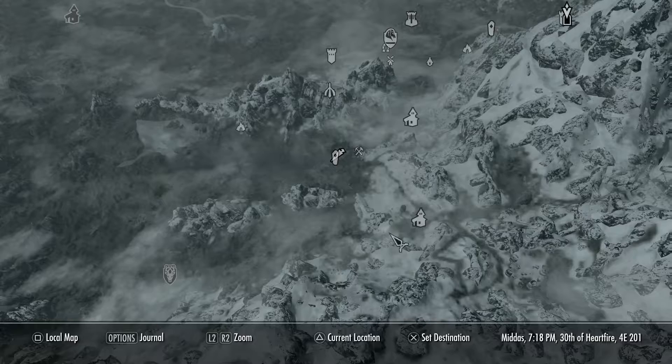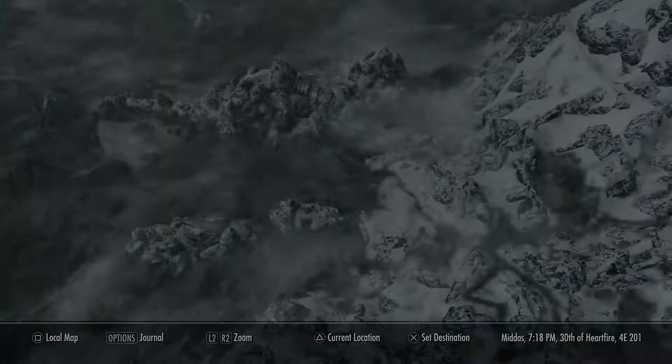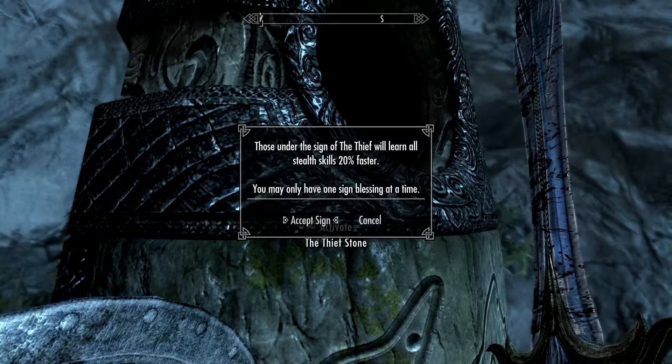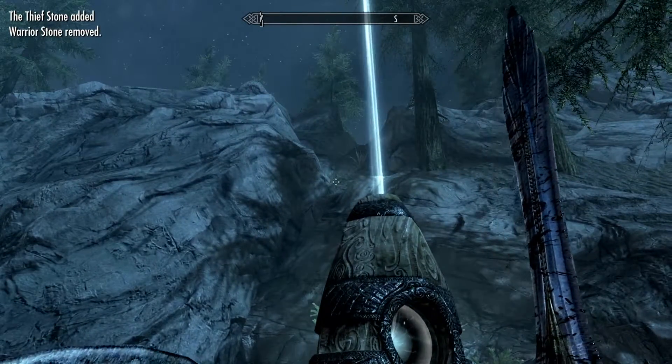Hello and welcome. Today I'm going to be showing you how to get your Sneak skill to 100 very fast. What you want to do is come to the Guardian Stones — it's just near Riverwood where you first start the game. You're going to want to activate the stone on the left, the Thief Stone. That way it will give you 20% faster on your skills like Sneak, Pickpocket and all stuff like that.